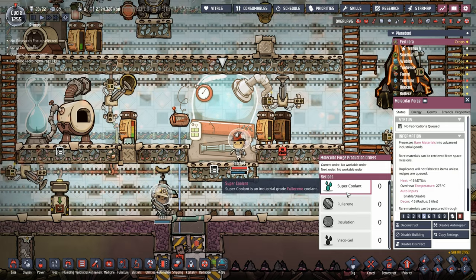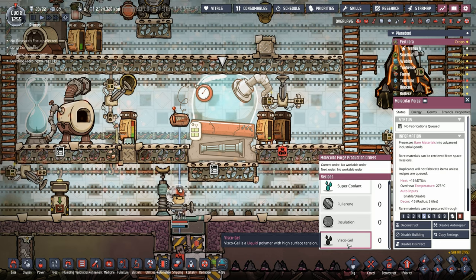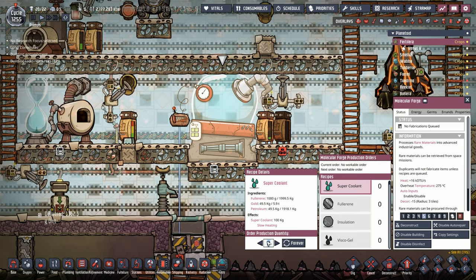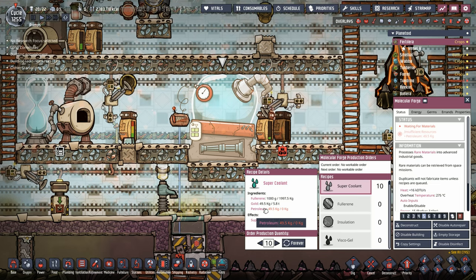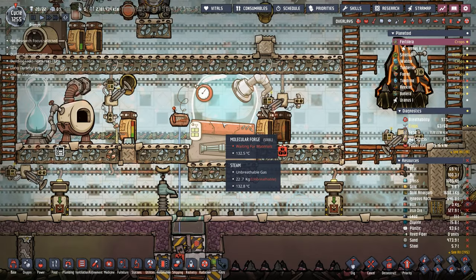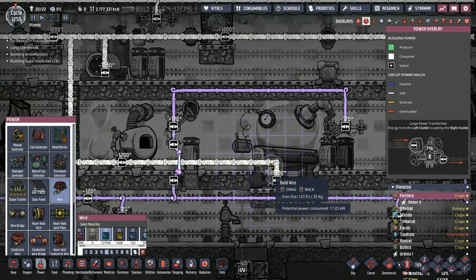Since Alita's return we've built our Molecular Forge. The Molecular Forge allows you to make super coolant, fullerene, insulation, and viscogel — and we're here to make some super coolant. It requires a little bit of gold, a little bit of petroleum, and just a tiny bit of fullerene. We'll start off by making 10. We connected it with an auto sweeper; other dupes will come by and drop off the petroleum and gold. Note that the Molecular Forge has no way to pass in petroleum via liquid pipe, so it's got to be done manually. Also, the Molecular Forge takes 1,600 watts, so we've tied it in directly, just like our metal refineries and glass forge.